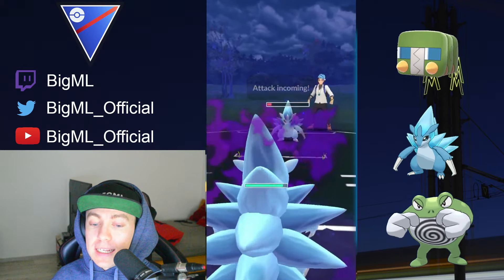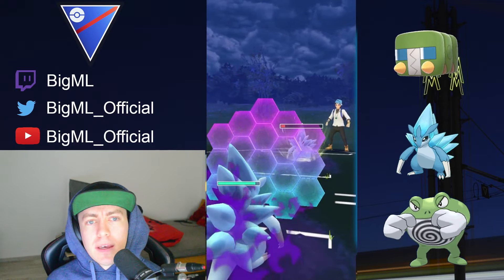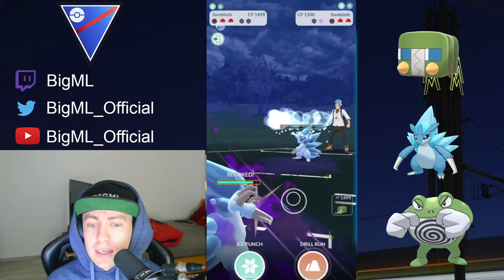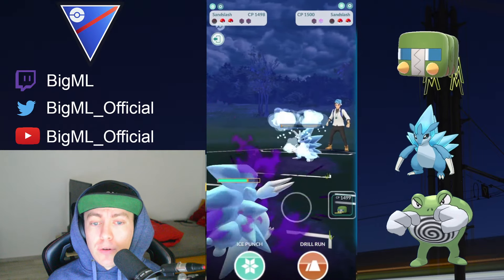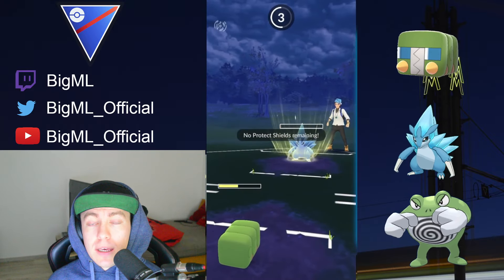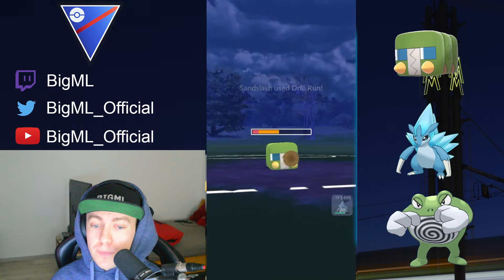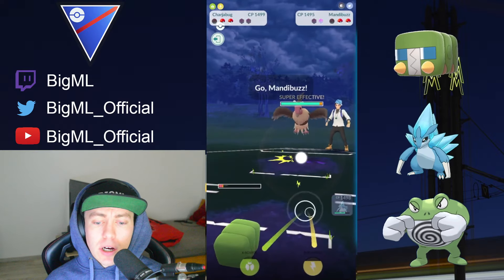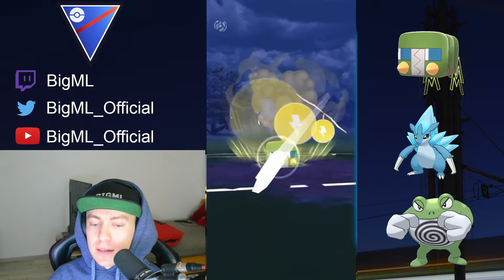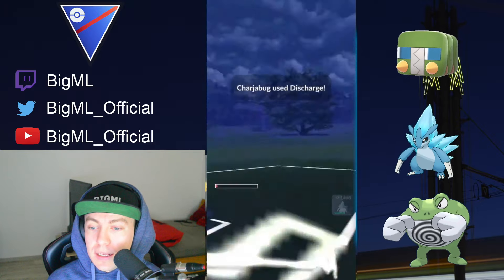Against Registeel you just stay in. Against Swampert, Whiskash, and Mudboys in general, you have to stay in. Whiskash is tricky — you have to throw your move ASAP versus Whiskash because you do win the CMP tie, so if they throw Skull right away you can land your move before they debuff you. Against Carbink, you obviously have to switch out. The safe switch on this team is in pretty much every case Poliwrath.